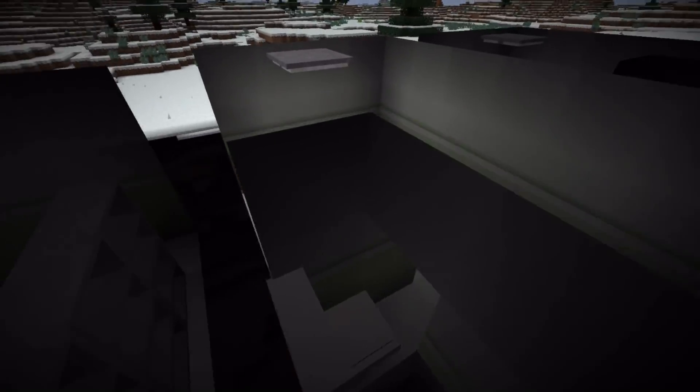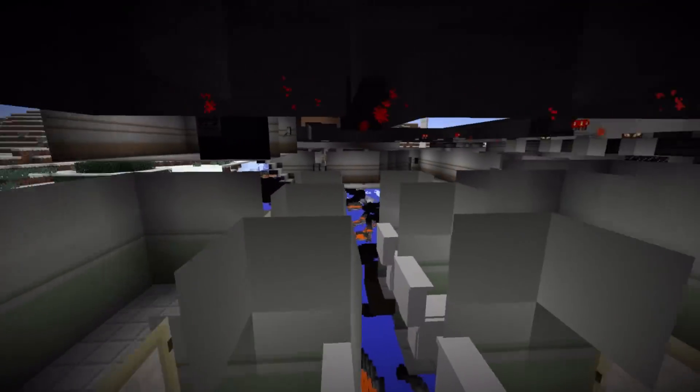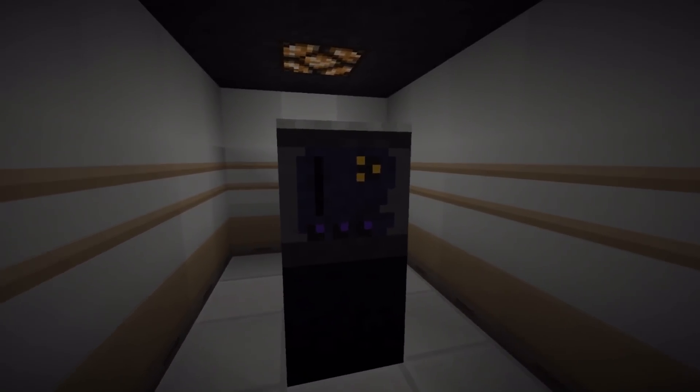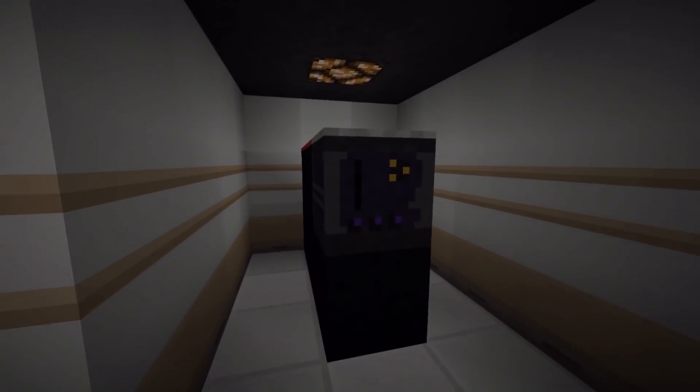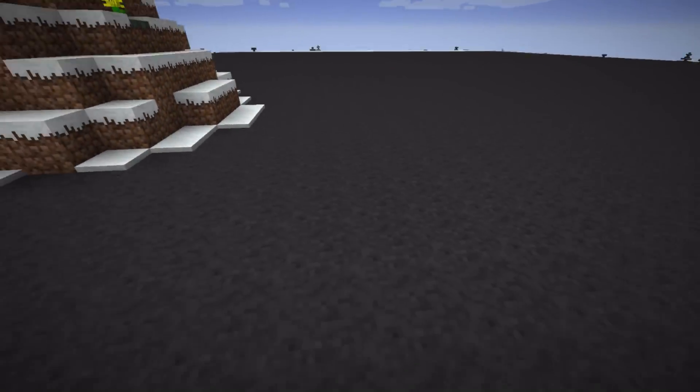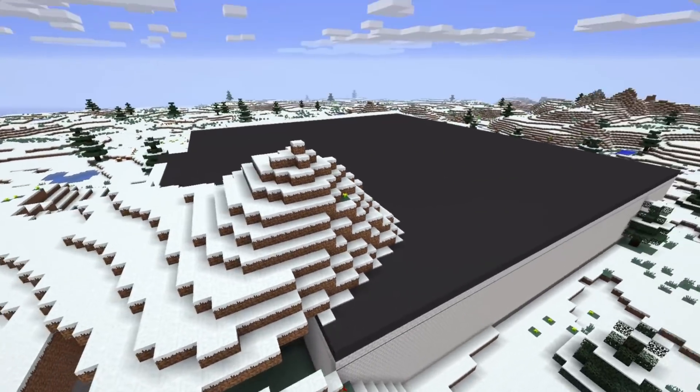We've got zombies up the butt, we've got little D-class cells. It's a very well-contained SCP facility. Over here is where you can actually make your SCP documents if you want to. That's about it for this particular little site area.